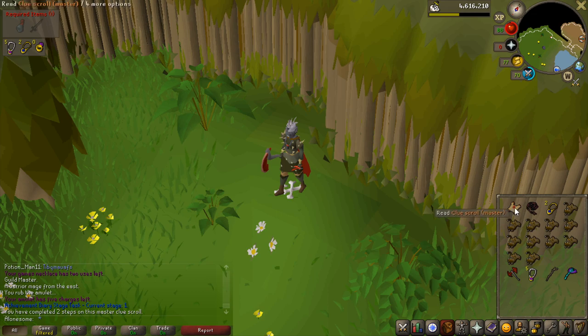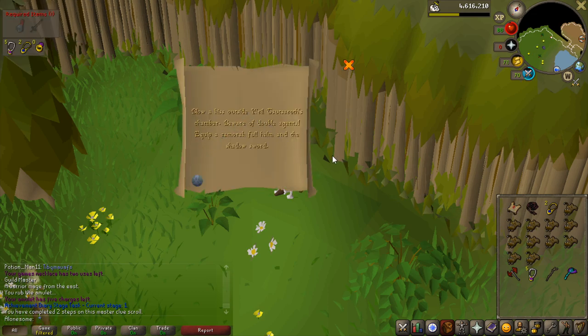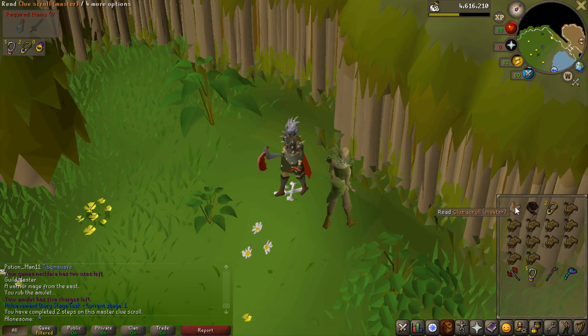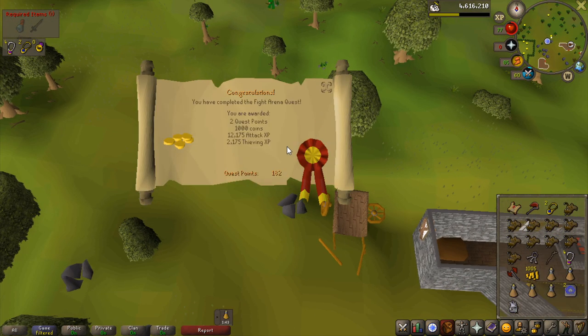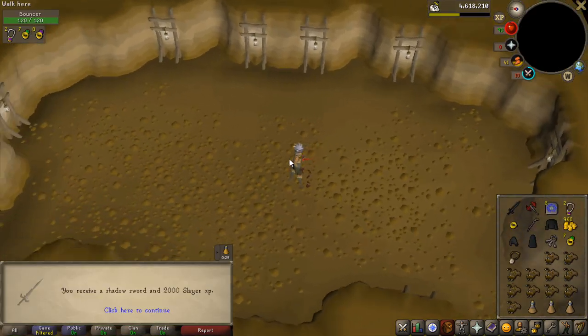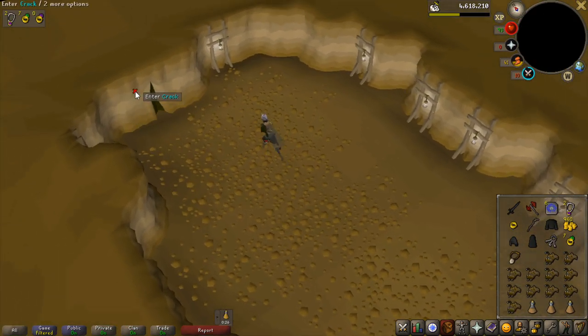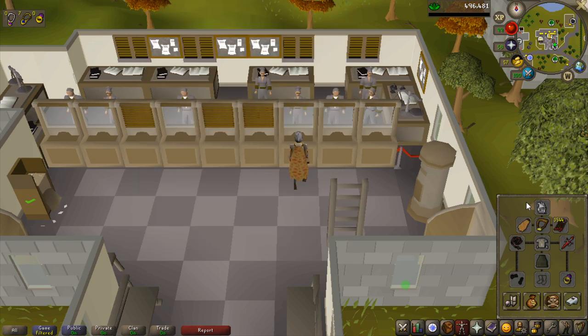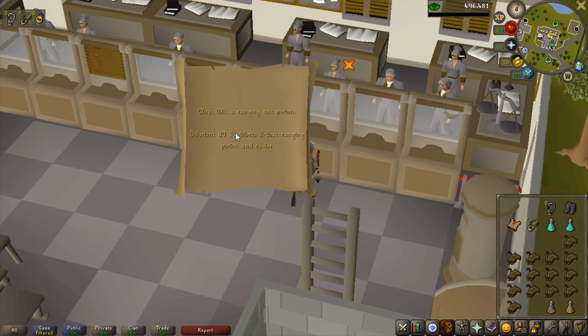I've actually completed two steps, and my third step requires me to equip a Shadow Sword and a Samurak Falhem. The Falhem I can just buy, but the Shadow Sword comes from a mini-quest, and I have to do Fight Arena before I can access it. So I completed Fight Arena — a lot of attack experience for such an easy quest — got the Shadow Sword, and completed the third step. Now I have to sell my Slayer tab to get money since I only have 200k. I need to get 80 Herblore and I only have 66, so I'm going to do that now.